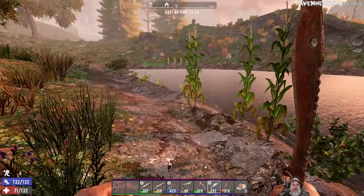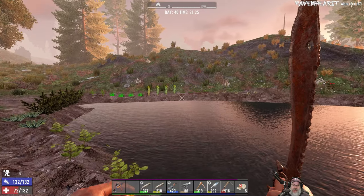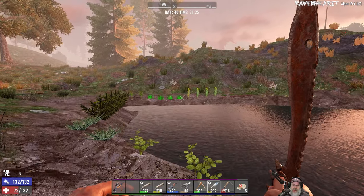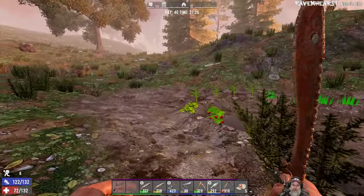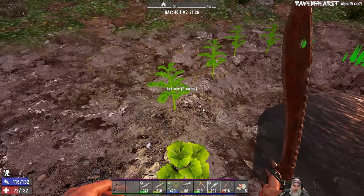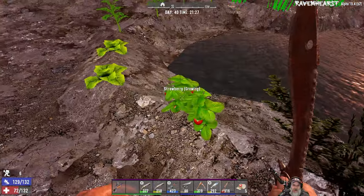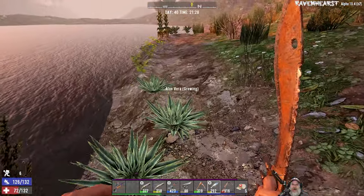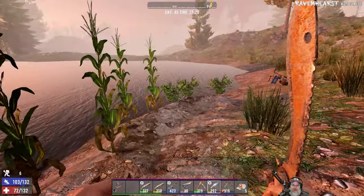As you can see, I've got a garden going all the way around the lake. We've got cabbage, carrots, wheat, onions, tomatoes, lettuce, strawberries, coffee, aloe, potatoes, pumpkins, corn, and more coffee. So we've got the farm going, and I'm just waiting for the next batch to mature.